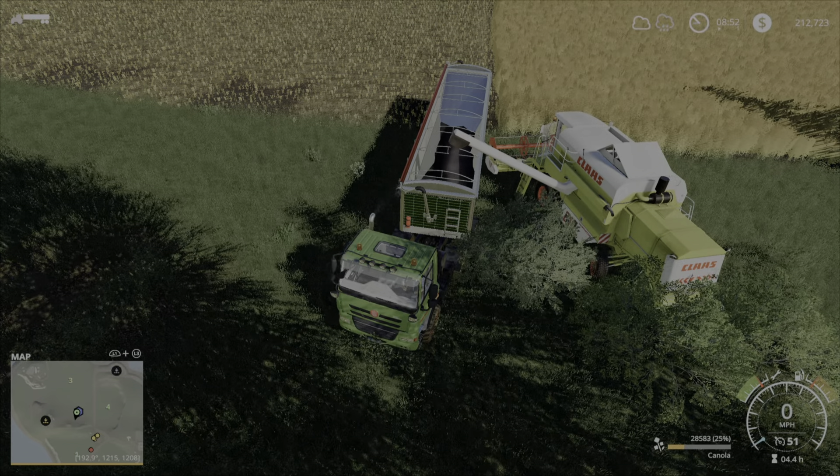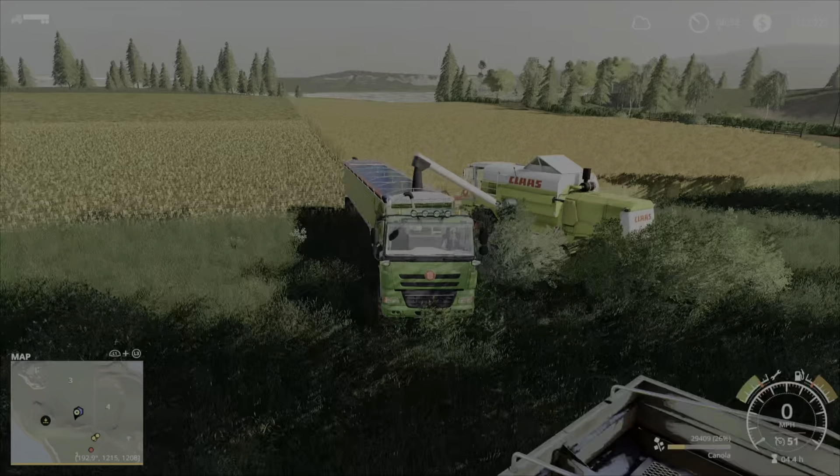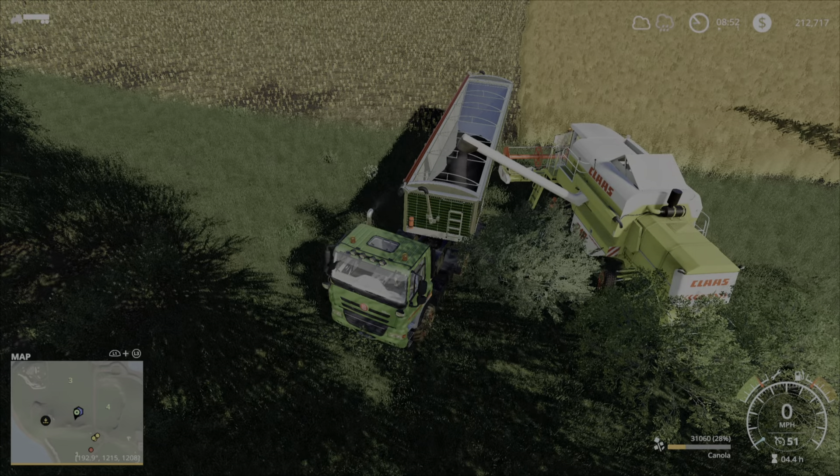Yeah, so we got the harvest out of that. Finish this all up here, get the bar the next door there. Whatever we need to sell off and move along. We're at $200,000 now, so yeah. Moving along.